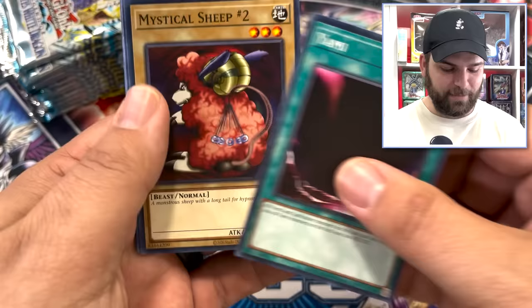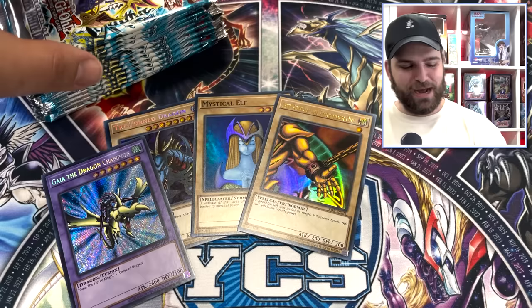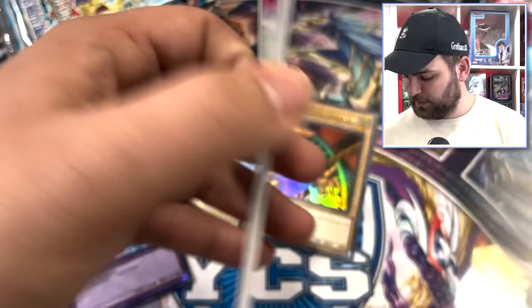Yami, Mystical Sheep, Hitotsu, Dragon Capture Jar, Kumutoku. Let me be honest — with the next 12 packs, I don't think we can beat the other side that easily. But we can try. Double Secrets with an Ultra — wow. Can we at least get four foils again?